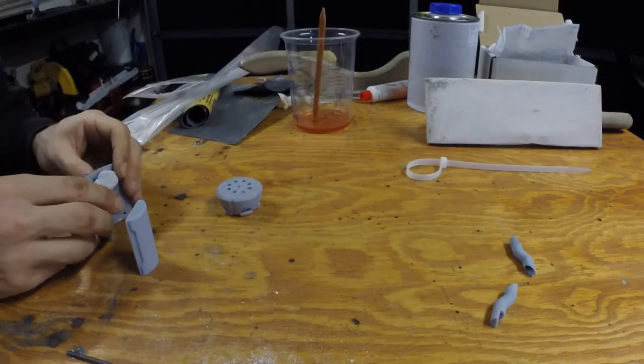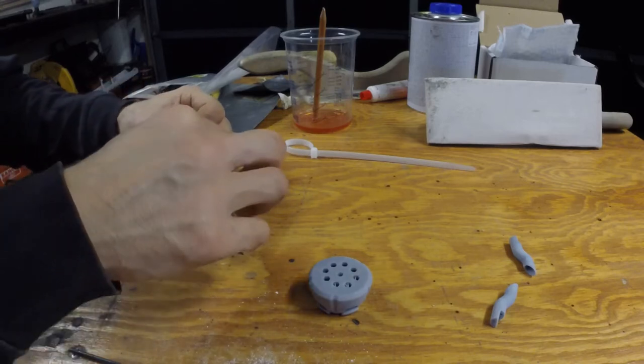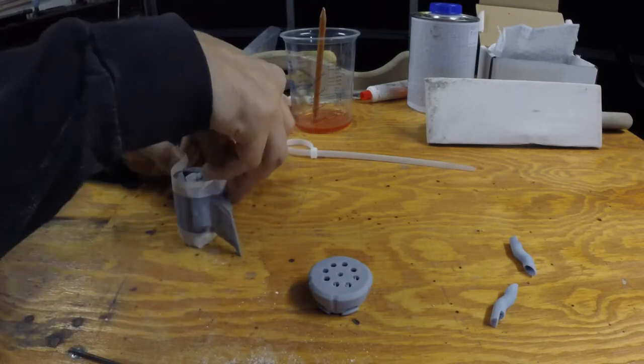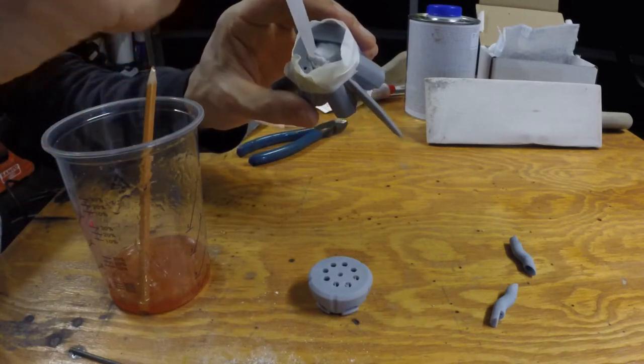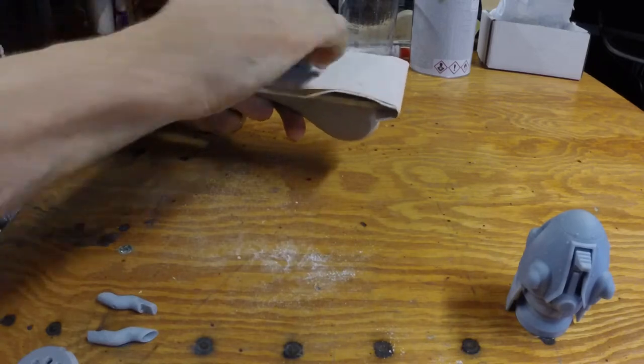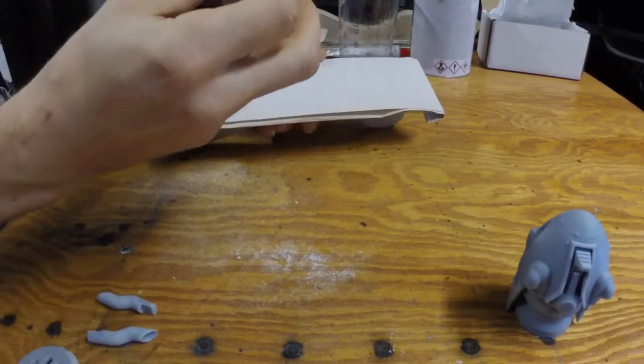I ended up connecting the middle section with bluetack — I'm not sure if that's the right way to do it but it seemed to work, so I just went with it. The next day I sanded the bottom of the middle section flat so I could hook it onto the top piece.